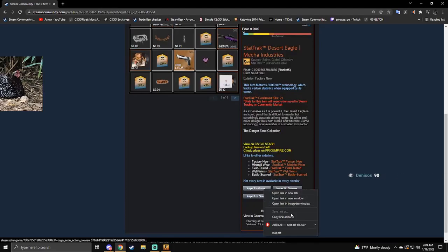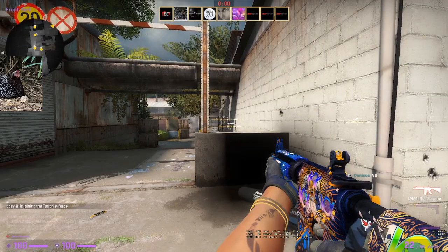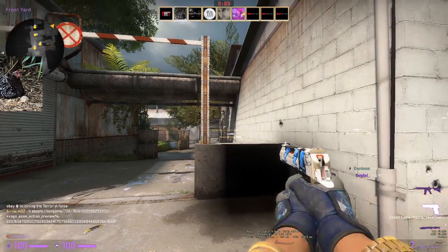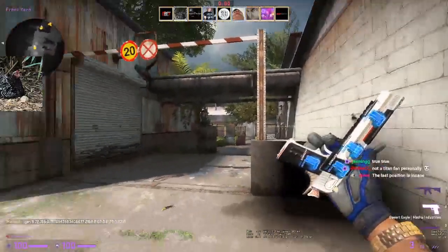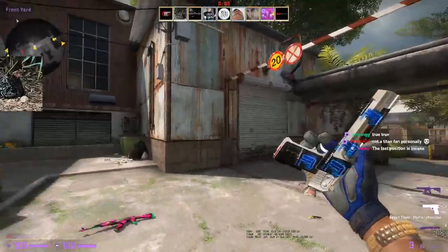Deagle. Four times Titan Hollow. This guy goes quality over quantity. I kind of like how it looks, except it is on a Deagle, and you can't really inspect Deagles that well.